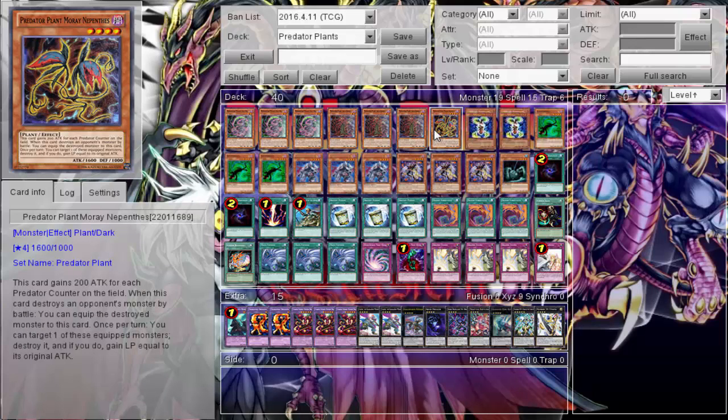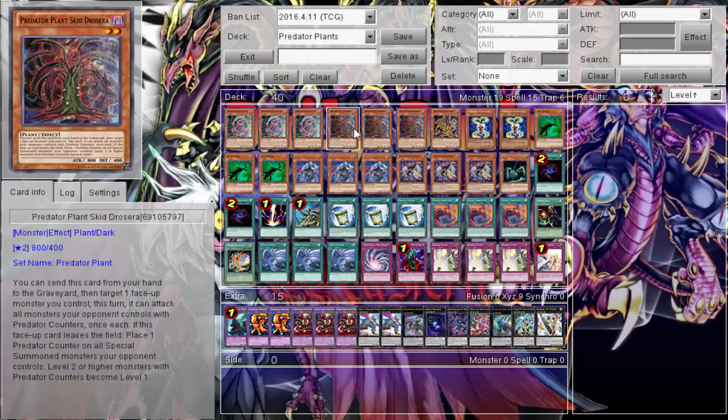We run one of the third Predator Plant — he's kind of bad and the only reason he's here is because it's a Predator Plants deck. He gains 200 ATK for each Predator Counter on the field, which is meh. If destroyed by battle, you can equip it to an opponent's monster and then pop the equipped monster to gain Life Points. It's just slow — especially since the attack deck has like 16,000 Life Points. So this one's the shitty one.